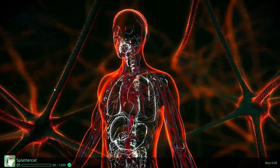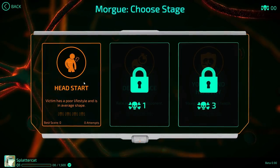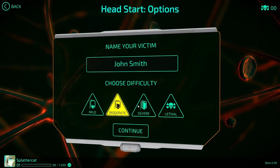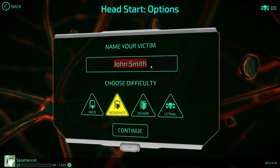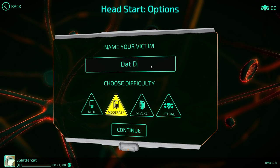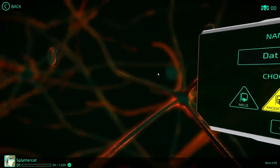Death Campaign. We start off in the morgue, I guess. Head start. Victim has a poor lifestyle, he's in average shape. His name is John Smith — hell no, his name's not gonna be John Smith. His name is gonna be Dat Dead Guy Doe. There we go.